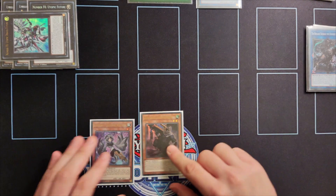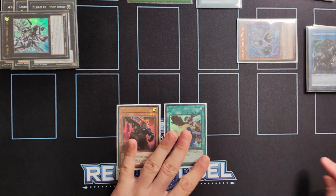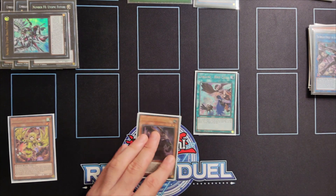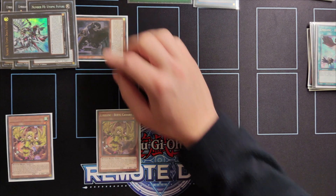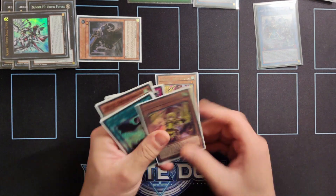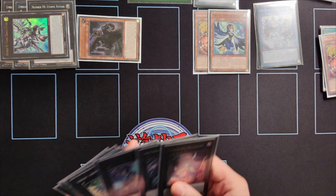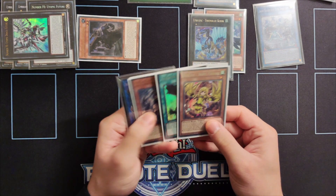Then we activate the effect of Regid the Baron Blossom and special summon Celestine Wagtail from our hand, triggering her effect to search a copy of Bird Call. Then we link summon using Celestine Wagtail and Regid the Baron Blossom for a copy of Simorg, triggering Regid's effect to draw a card and put one card back to our deck. We then activate Bird Call and search for a copy of Beryl Canary. Then we activate Keras's effect to special summon itself by sending one Winged Beast to the graveyard, and then banish two monsters from our graveyard to special summon a link monster — in this instance Double Dragonlords. Since we have Beryl Canary in hand we activate her effect to special summon to the field and revive Zafar Swallow. When we special summon an Xyz monster using Zafar Swallow as material, it gives that monster the effect to attach a Lyrilask monster from the graveyard as material — in this instance we attach Beryl Canary. Celestine Wagtail also attaches itself as material to the Xyz monster we have.